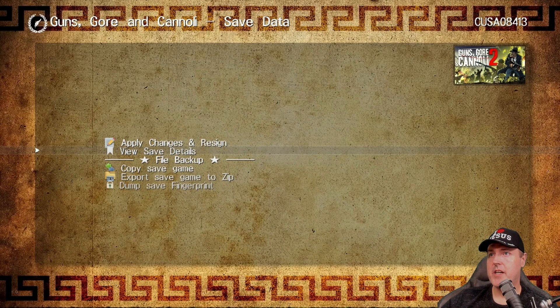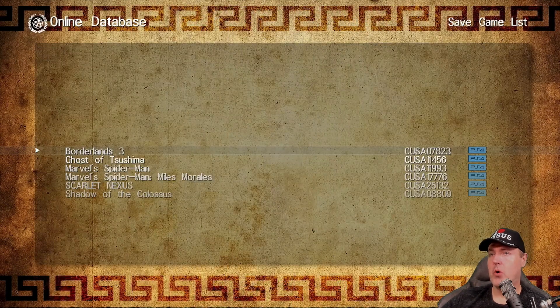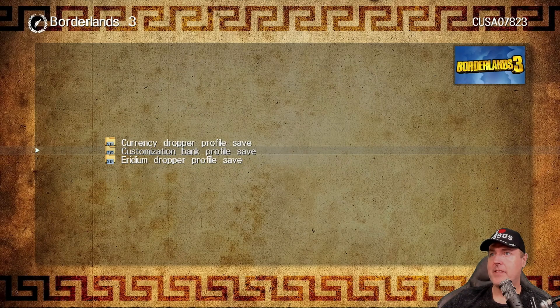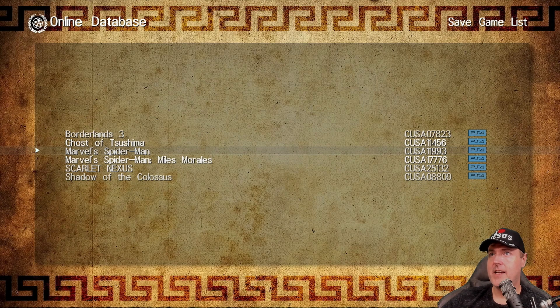You can also do things such as view the save details, which gives you a bit more information about the title. There is also an online database — there are only a couple entries right now, but as the community continues to build more, you could potentially find a save game that gives you more money in Grand Theft Auto, for example, without having to search the internet for it.